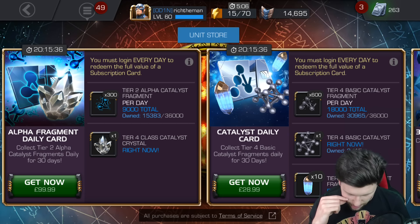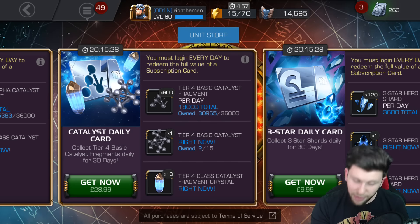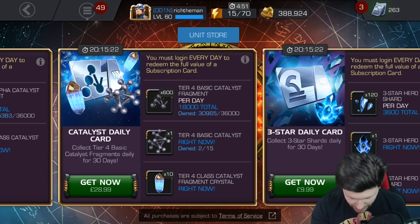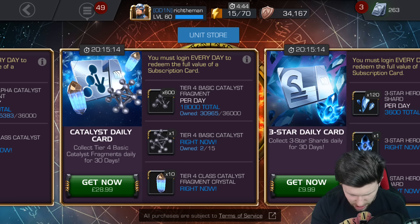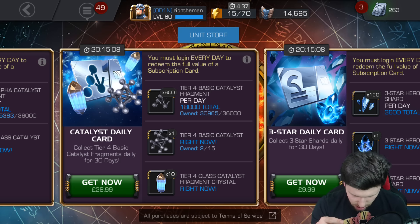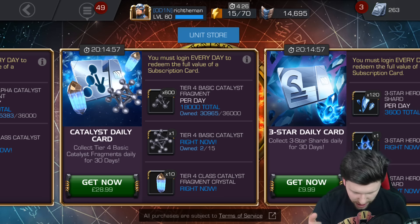We've also got the catalyst daily card, the standard one. I'm quite a fan of this one — it's £28.99, which isn't too bad, not kind of ridiculous. It's going to be a little bit better in the US. You get one fully formed tier 4 class fragment, plus 1,800 crystals, so it's like one and a half fully formed. Would have liked two fully formed, but it's not too bad.